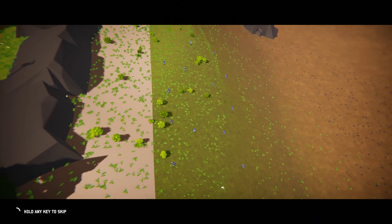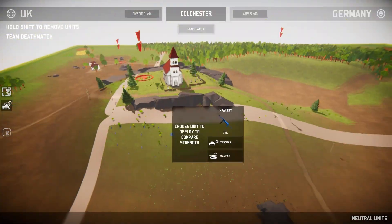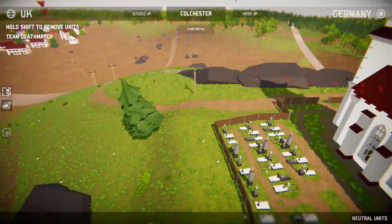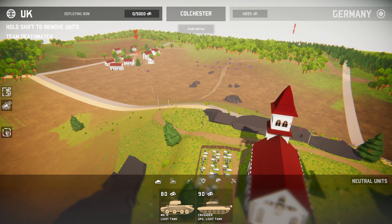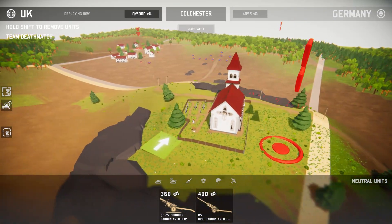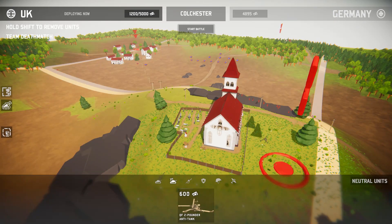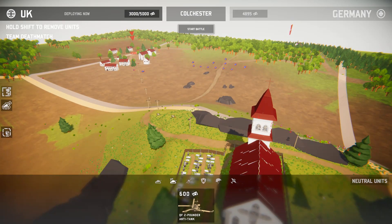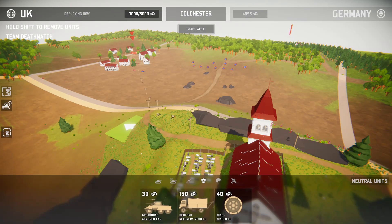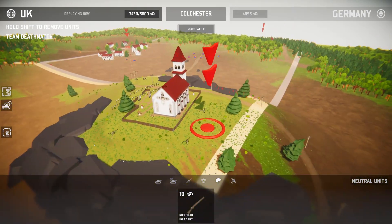Alright, here we are! What is this map? Oh cool, it's like a hilltop sort of thing. I like that, that's really neat. We should take the high ground, shouldn't we? So let's start off by loading up some artillery on top of the hill here — that will certainly be helpful. On top of that, let's get some AT guns up here. Yeah, buddy! Alright, we got AT guns up there.